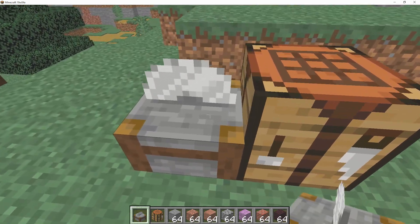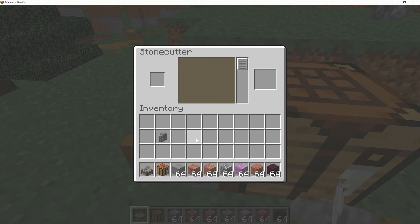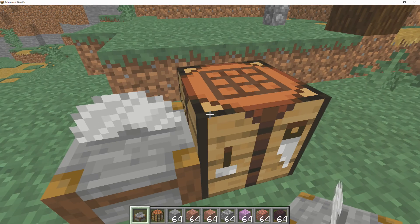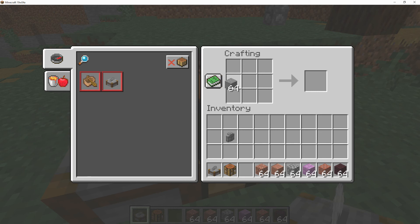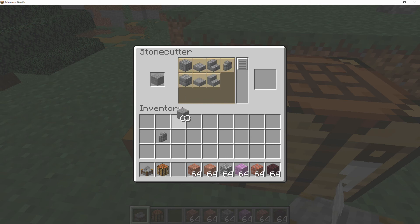Now let's get into the stone cutter. The stone cutter is crafted with three stone on the bottom and one iron ingot. Once you have it, you'll be able to craft any stone-related object you want, such as stairs, slabs, and so on. I want to point out that this does not remove the crafting recipes you already know from the crafting table — you can still craft things the old way. This is just a way to make things a little bit easier, especially for new players who don't know the crafting recipes yet.